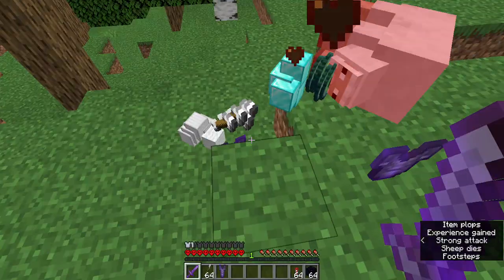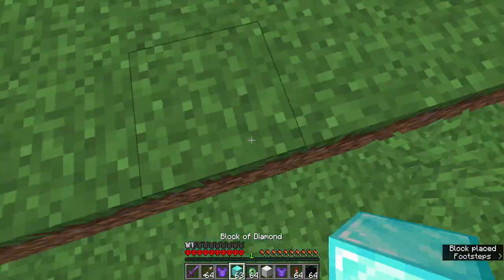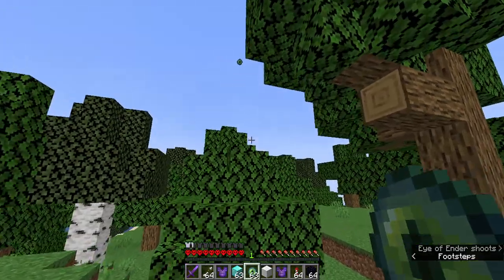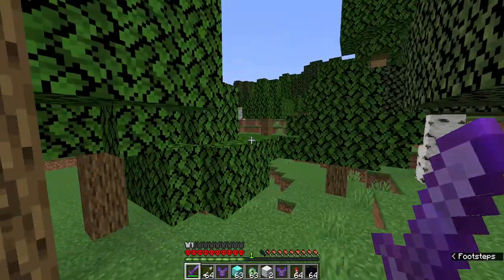Obviously we're just going to have to kill more. We just got diamond blocks — these are my new building blocks. We got 64 eyes of ender. We could go fight the dragon right now. I can already tell that this video is going to be absolutely insane.